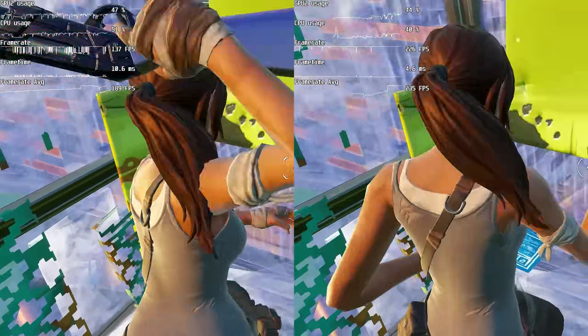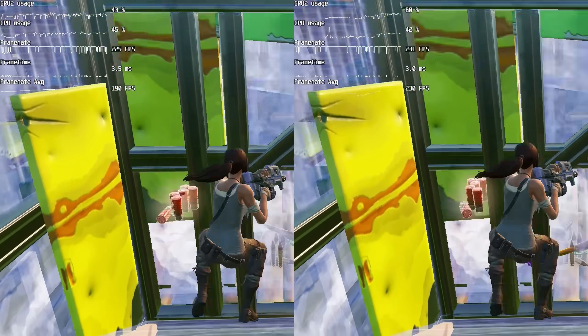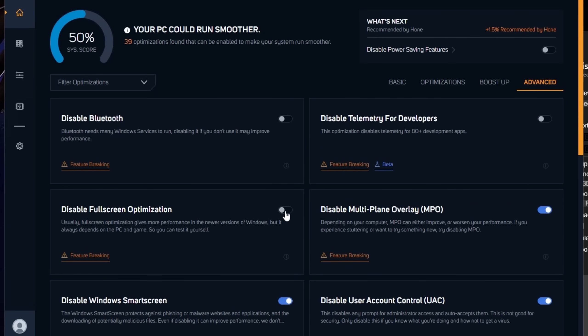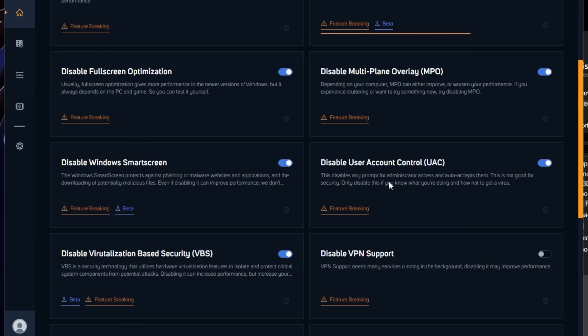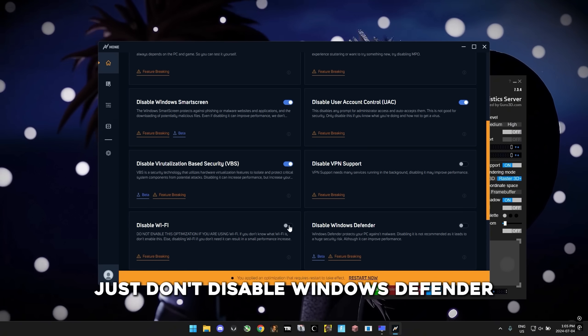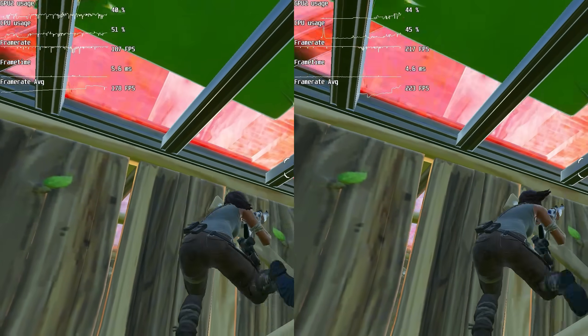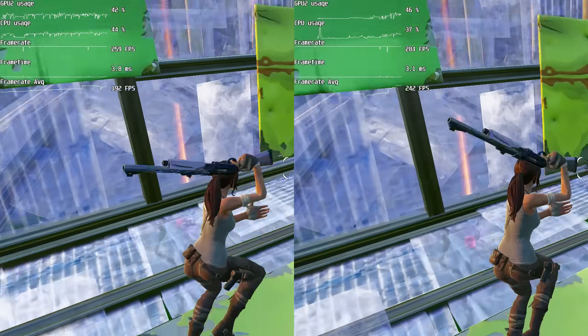That's pretty cool, but that's not exactly the 37% they promised. So let's see if the last few optimizations will get us there. I was putting on every single optimization because I just wanted more FPS. But these are advanced optimizations, so make sure you understand what each one does before applying them to your PC. Just don't disable Windows Defender — that would be pretty stupid. The advanced optimizations didn't do much at all, because we gained literally one extra FPS.